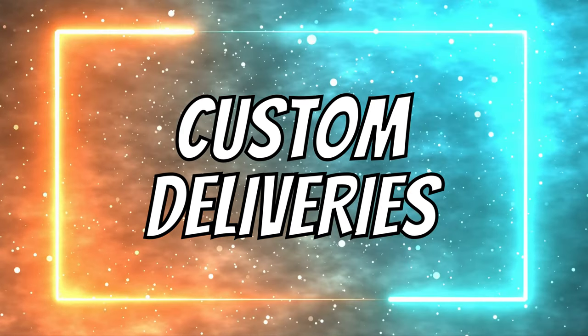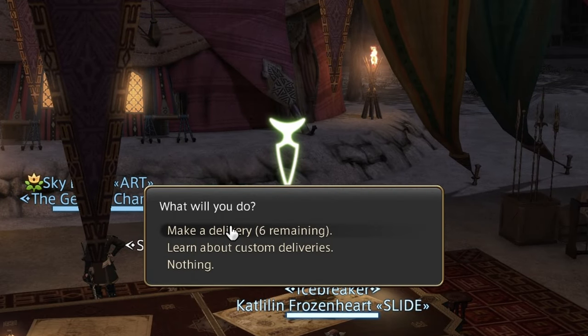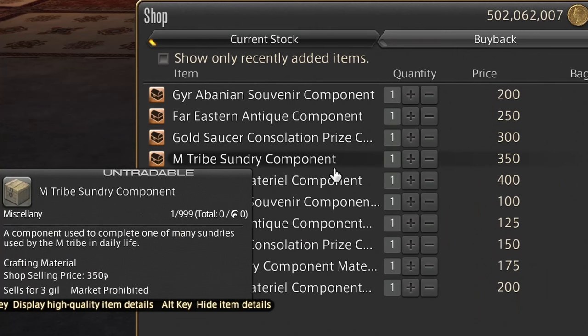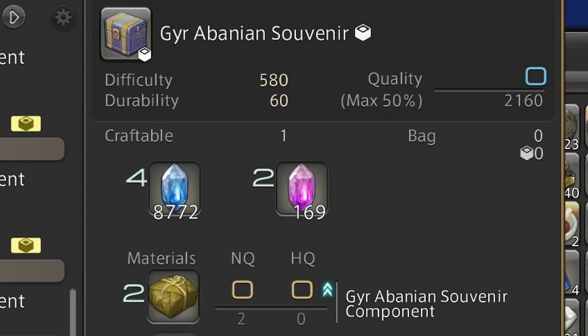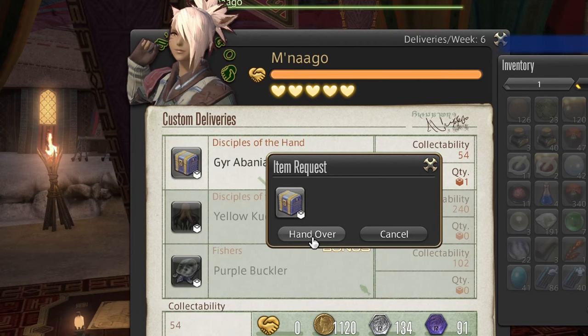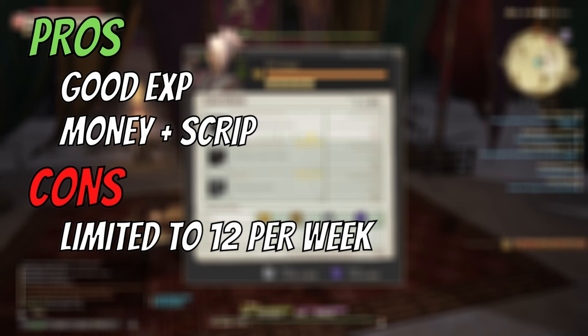Number 6 – Custom deliveries. These are available in different cities, like here in Rhalgr's Reach. All you need to do is check what's needed, then go to an NPC nearby and buy materials – they are pretty cheap, and the reward will cover your expenses. Also, recipes here are the same for all jobs, so just pick the class you need in the crafting log. Then turn in for exp, gil, and scripts. Pros is that you get a good amount of exp as well as money and scripts. Cons is that custom deliveries are limited to a total of 12 per week, which is really sad.